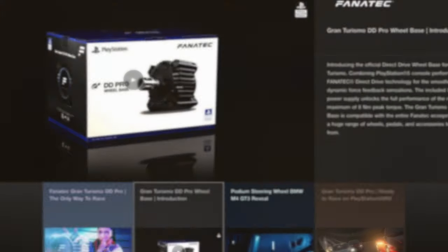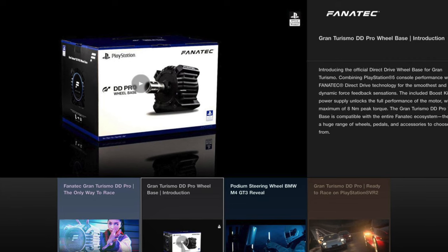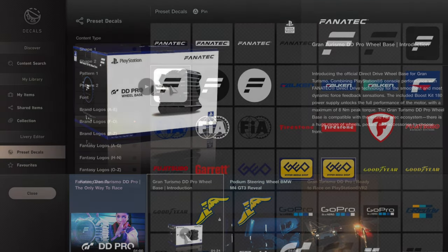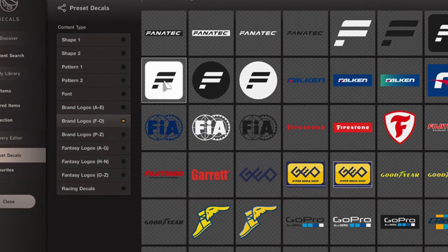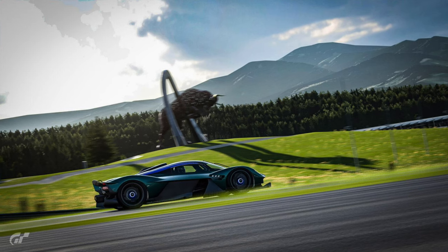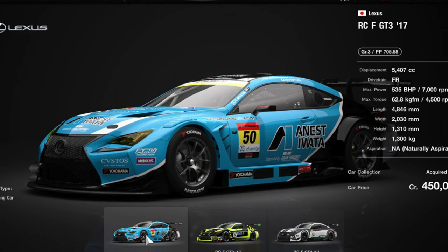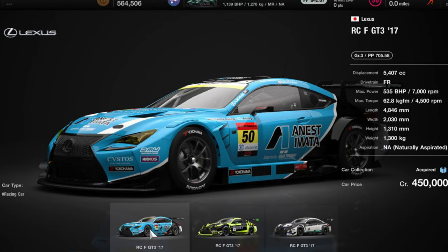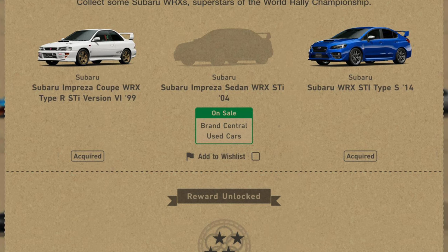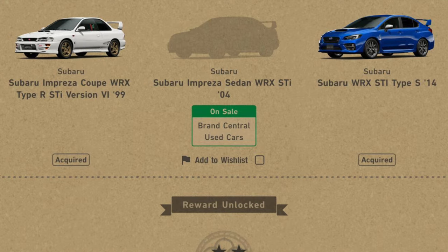Fnatic is now officially part of the Gran Turismo 7 lineup, with their steering wheel devices being used in the official Gran Turismo World Series eSport events. Players can explore Fnatic's museum within the Brand Central and use their logo in the livery editor. Other notable changes include tweaks to the gamepad steering sensitivity, new scape locations, the addition of Igor Frega's Super GT Lexus livery, improved visibility of required tires during pit-in, and various HUD and UI enhancements. Cars not yet acquired in the cafe extra menus now also display their availability status.